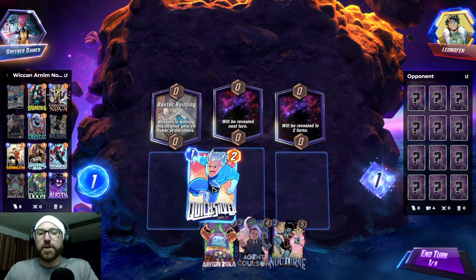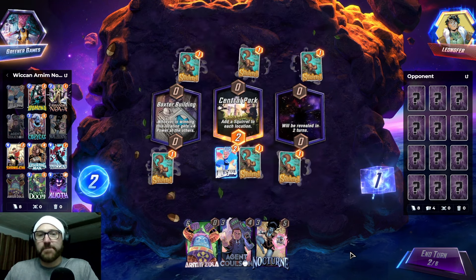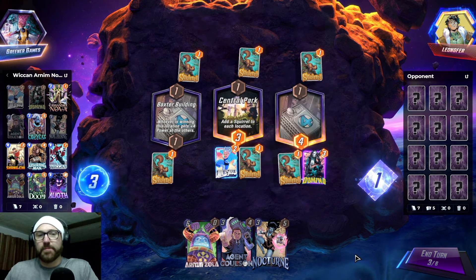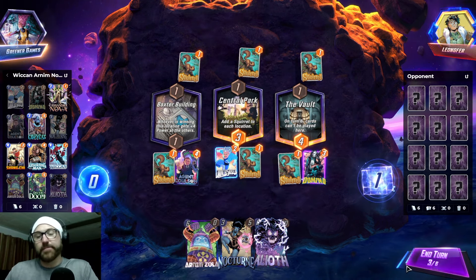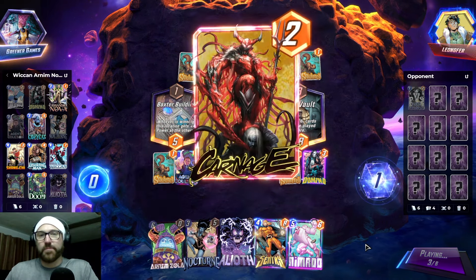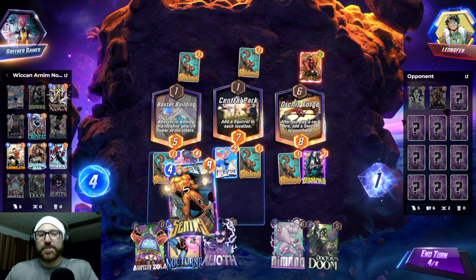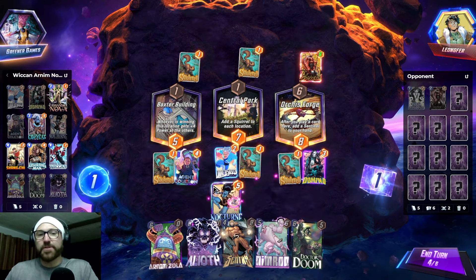I don't think we want to clog up Baxter Building with this garbage, so we play Quicksilver mid. That's not good. The Arnim Zola play is no good. I've played Domino over here. Kind of want to see what's in the box with Agent Coulson, because we don't have Wiccan in hand. Changing the location — not bad. I really don't want to play Sentry. So the Wiccan play is just out now. Let's go Nocturne because we're probably going to need to shut off Baxter Building.